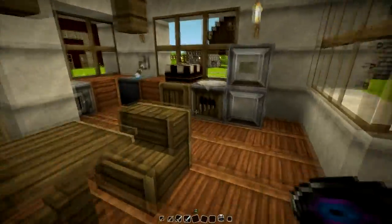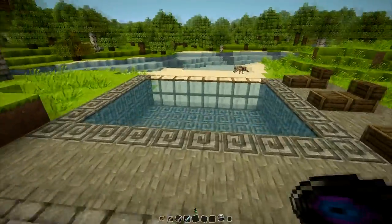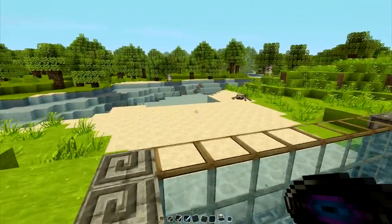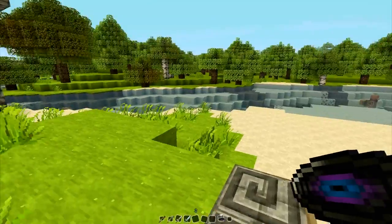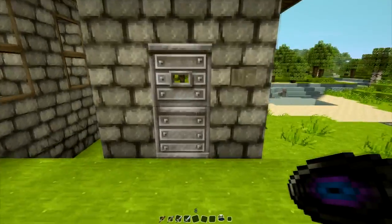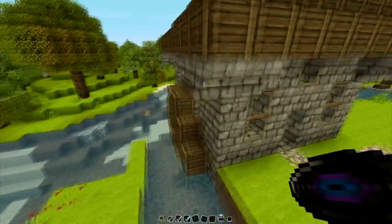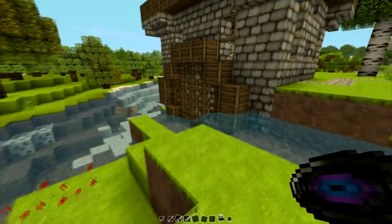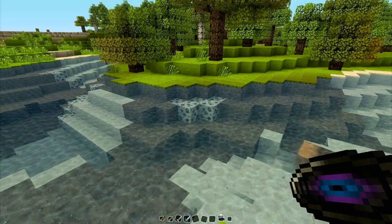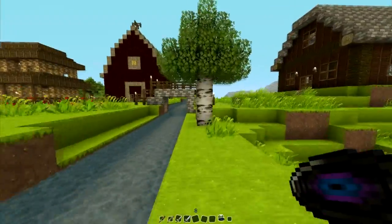There's an ocelot in here. Here we have the beautiful infinity pool, along with a spider and some interesting squid over there. Here's our shed. We've got the water mill over here. The water in this texture pack seems a little bit more see-through — you can definitely see the coal and the dirt that's in there. I like that a lot.